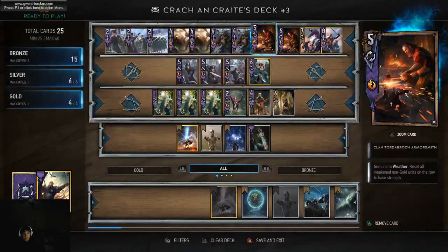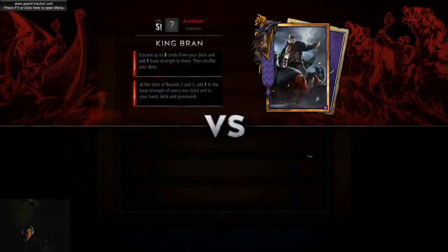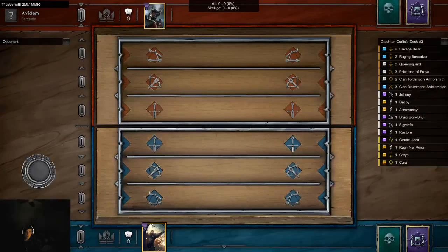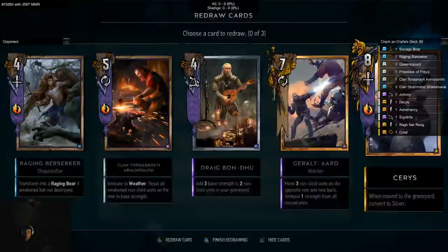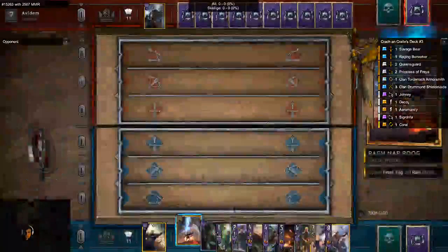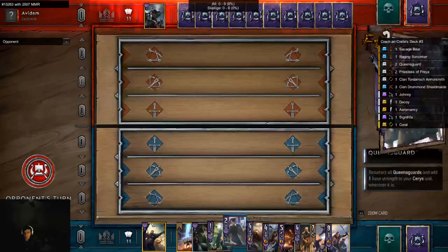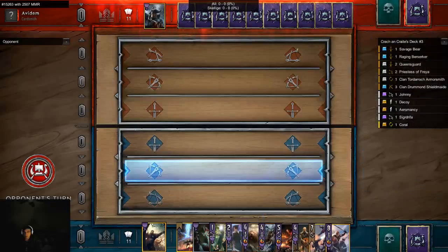So I hope you guys enjoy the video and give me a thumbs up if you did. Okay, let's see what we get here. We're up against probably a traditional King Brann deck. I think that King Brann works with the Queen's Guard much better than Croc and Crate, but we're having fun. Okay, we're up against King Brann — not exactly sure what he's going to play.